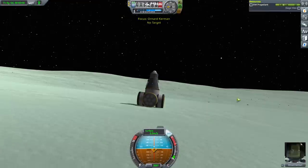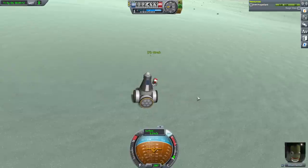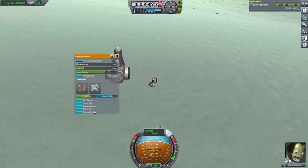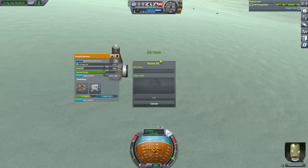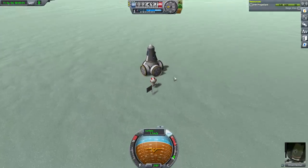EVA. EVA report. Okay, the surface sample is lowlands actually. We might as well stow those and get the crew report. EVA again — do we need to plant a flag? We don't really need to plant a flag, but we'll plant a flag anyway. Okay Ornard, somehow you were carrying a flag even though you were stranded in orbit — you're lucky. Ornard at the lowlands. The flats are lower — that is the observation of the moment.